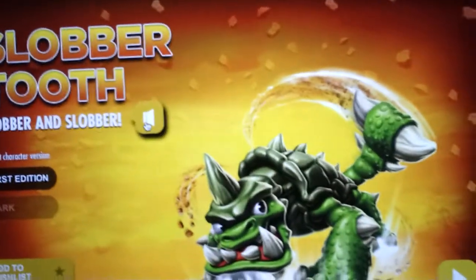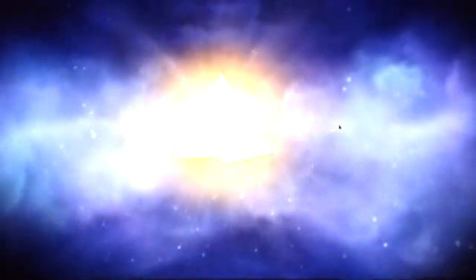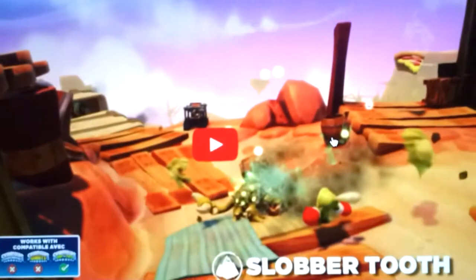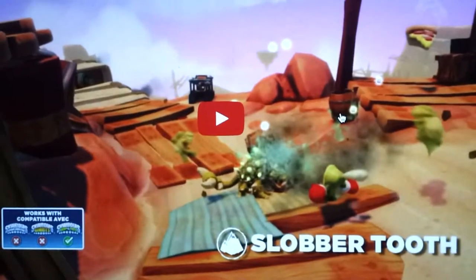Slobber Tooth — Clobber and Slobber. Slobber Tooth is a really slow character. Okay guys, so that's the end of this video. I hope you enjoyed it and I hope you have a good day.